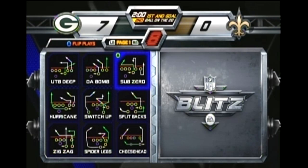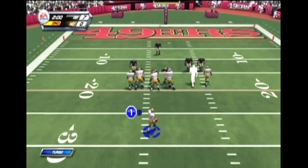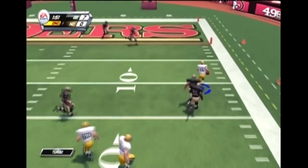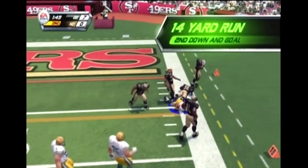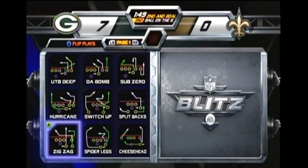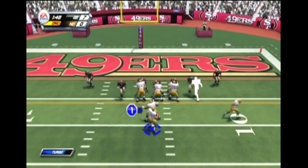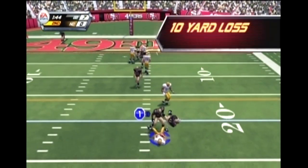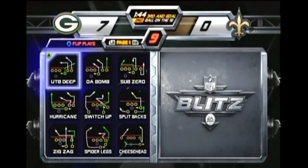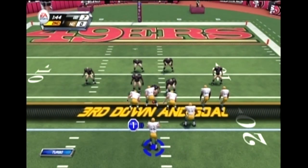There used to be loading screens in the old games where they would show you a tip, and they'd also show you a scantily clad cheerleader after each quarter. This is a perfect opportunity for a QB sneak. Gotta watch out for fumbles — those happen all the time. Let's go with spider legs — that's eight of them, like everybody I have on the field. Oh God! Aaron Rodgers, what are you doing? Costing me the game here. Always go Da Bomb or Hail Mary — works every time.